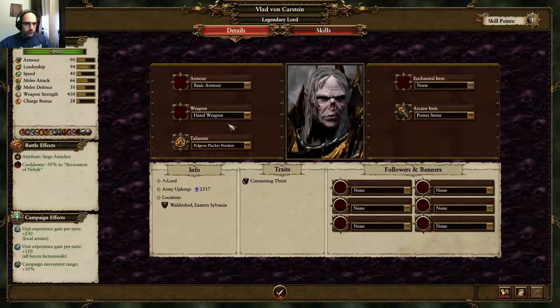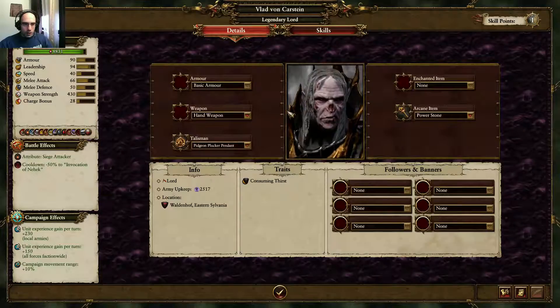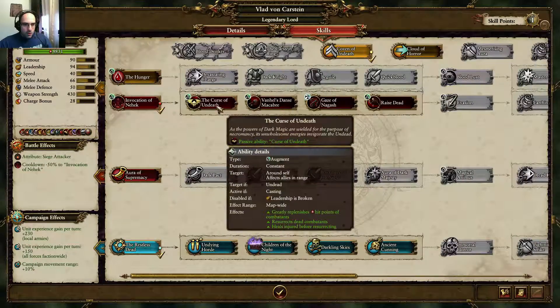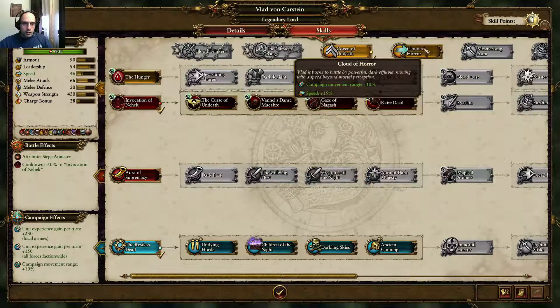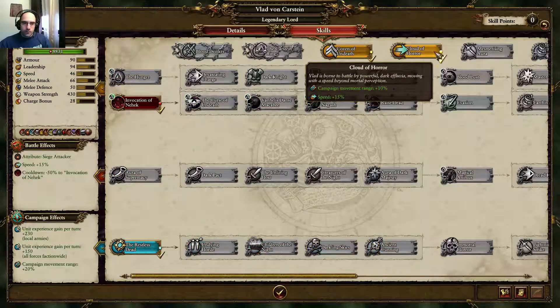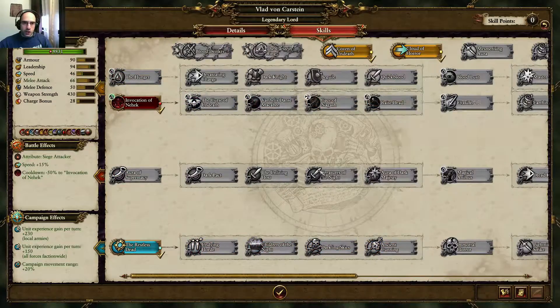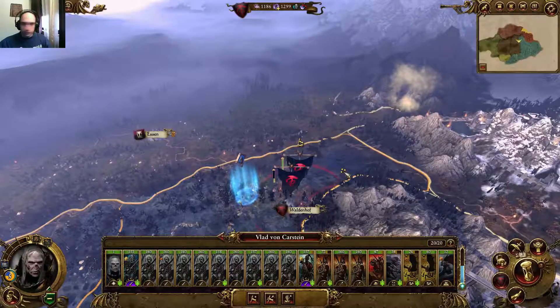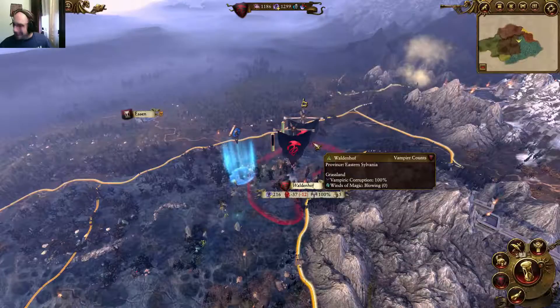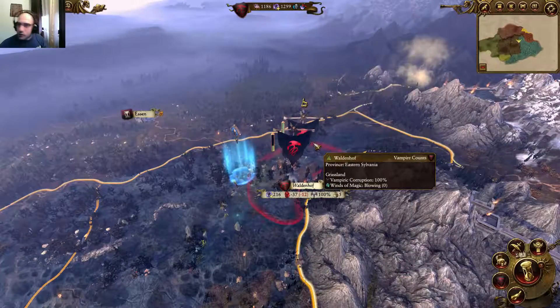There we go. Call of Horror - that helps. Speed plus 15%, that is awesome. That helps a lot. So for YouTube, that'll be it. Thank you guys for watching, and I'll see you guys on the next episode.